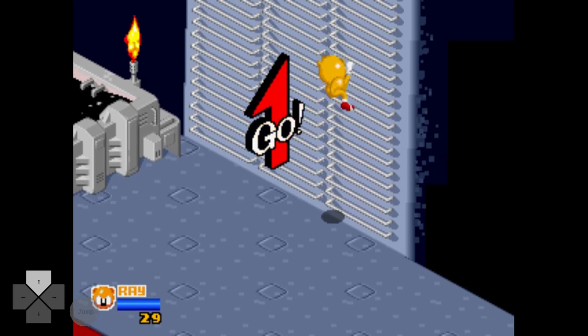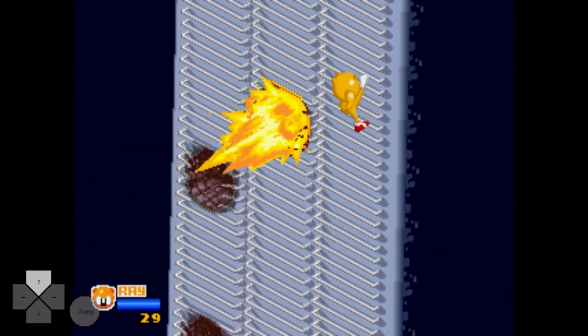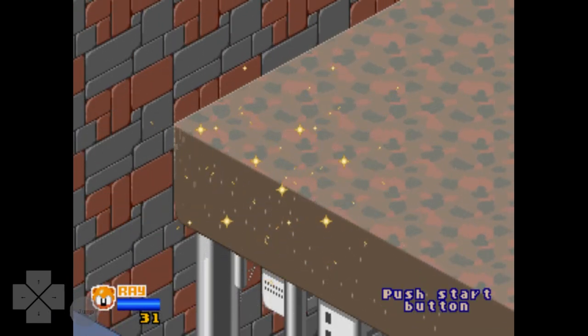Once you get to the ladder, climb on it and line yourself up as far to the right as possible. You'll be able to climb through the bombs and go straight up the ladder, and the stage is finished.